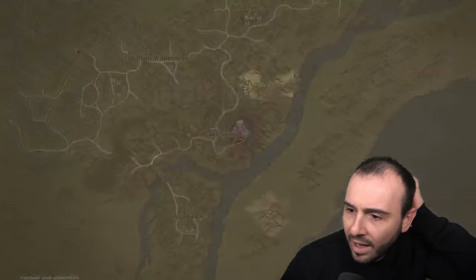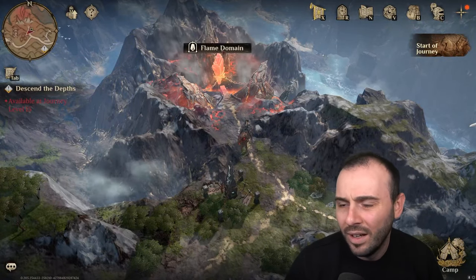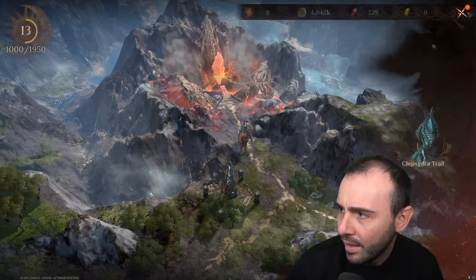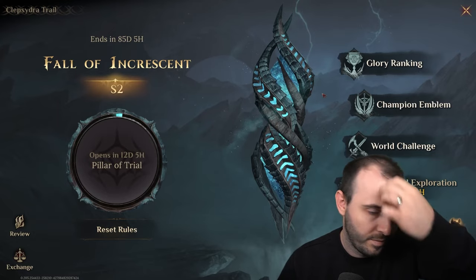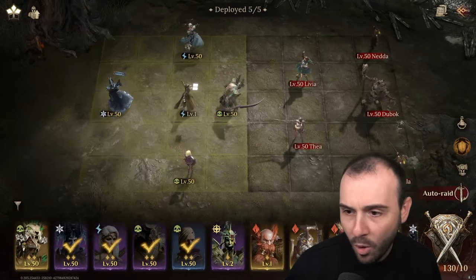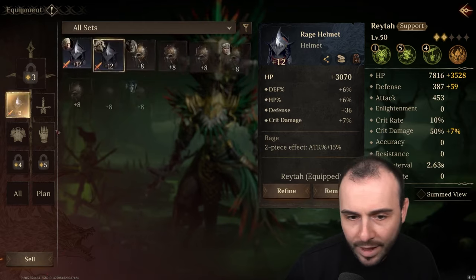Now we can go back to the fire domain. I think we can do stage two now with Rayta, even though I don't have that extra healing. Where can you see when Season 2 starts? If you click on the Clepsydra right here, go to Clepsydra trail — you're going to see the information there. I'm convinced I'm not going to be able to beat stage three though, so I won't get too excited.